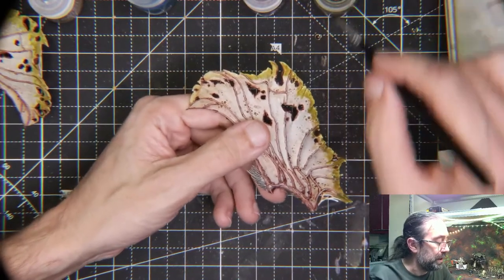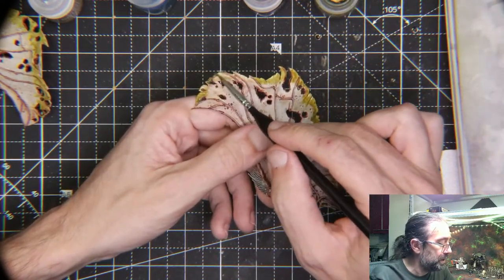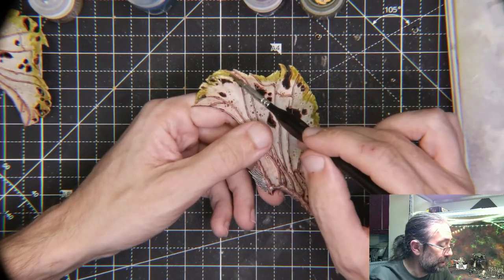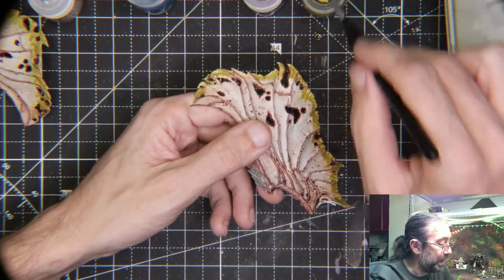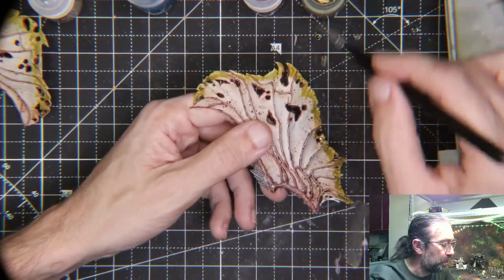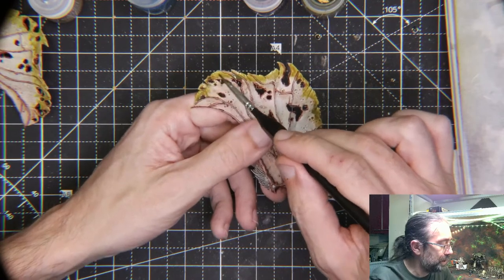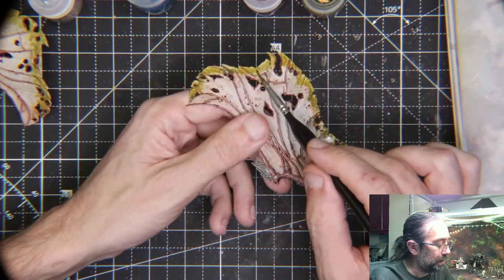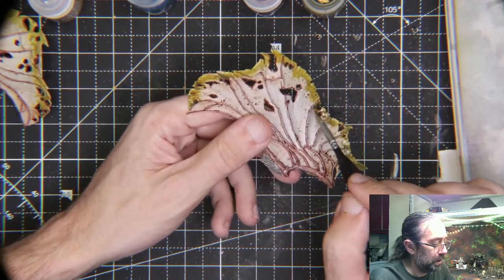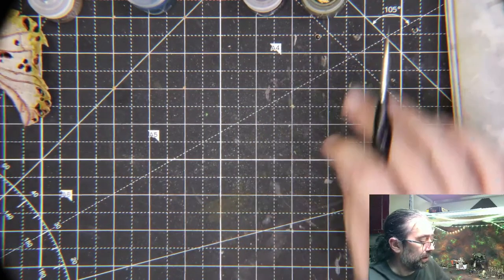That's pretty darn green and this may actually get more than one coat. As I dab it in there, it's called Plaguebearer Flesh and it is giving this nice rotten look to these wings. I had hoped the first color was going to look sickly enough - it was a pretty sickly yellow - but they're sick in a Daemon Primarch sick kind of way. I've got to hold myself to a pretty high standard. I'm going to leave that to sit and close up my Plaguebearer Flesh, then get down to proper metal business.